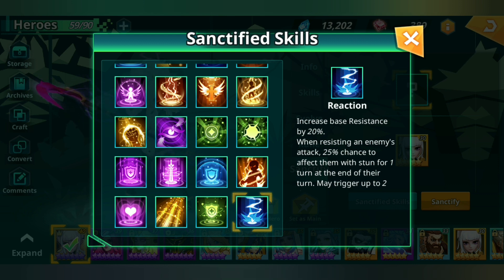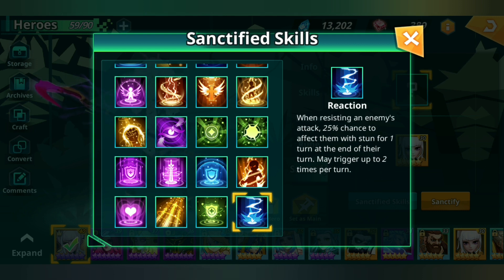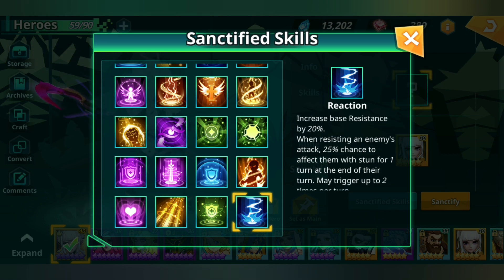Increase base resistance by 20% — when resisting an enemy's attack, 25% chance to affect them with a stun for one turn at end of their turn, may trigger up to two times per turn. So you can stun two different enemies? Oh okay, not bad — this is actually really good, quite sick.